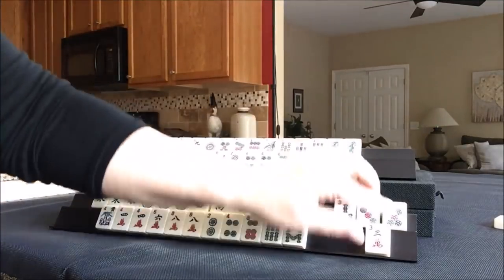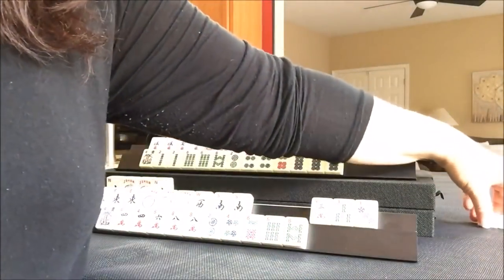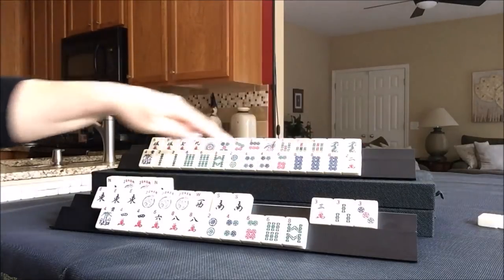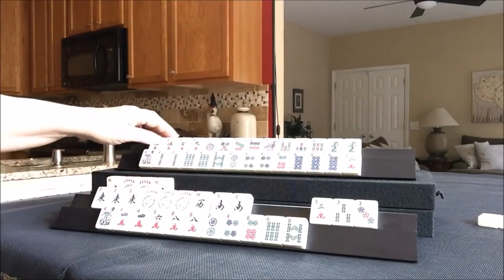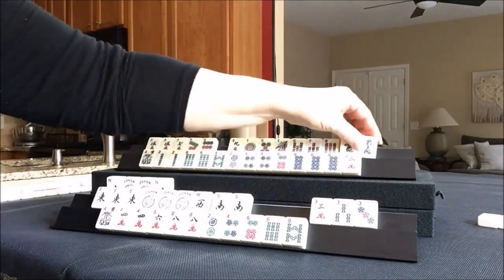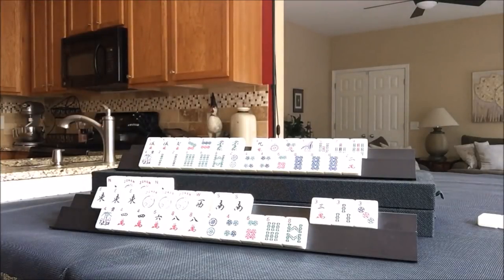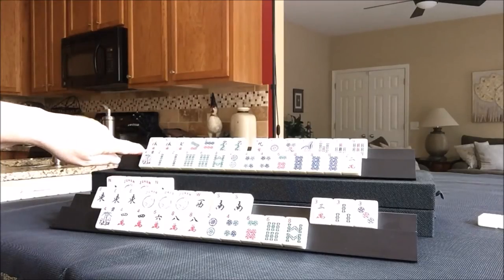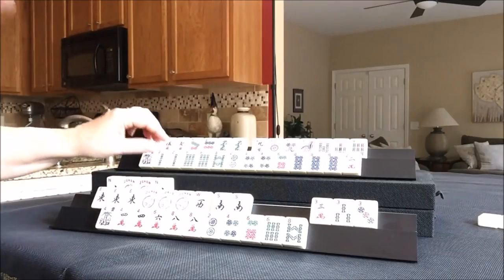Three bam — that is a discard. Let's get rid of the five dot and draw for player two. Two crack — that is an even, but we really are in two suits at the moment. Five, seven, seven, nine dragons might work. That's building around the multiples. Five, seven, seven, nine dragons — that's the third hand down on the right for big odds. And then down here, a two, four, six, eight.